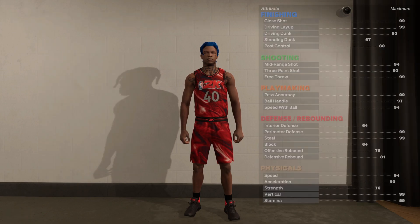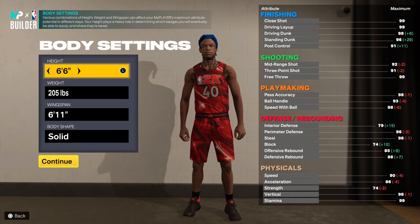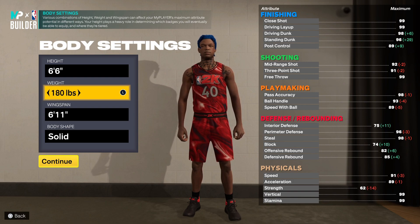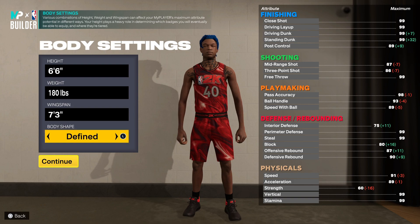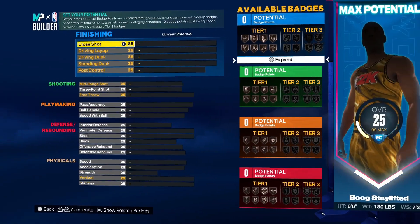We're going to go 6'6" on this one. You're going to take your weight all the way down to the minimum, and the wingspan you're going to max that out — go 7'3".